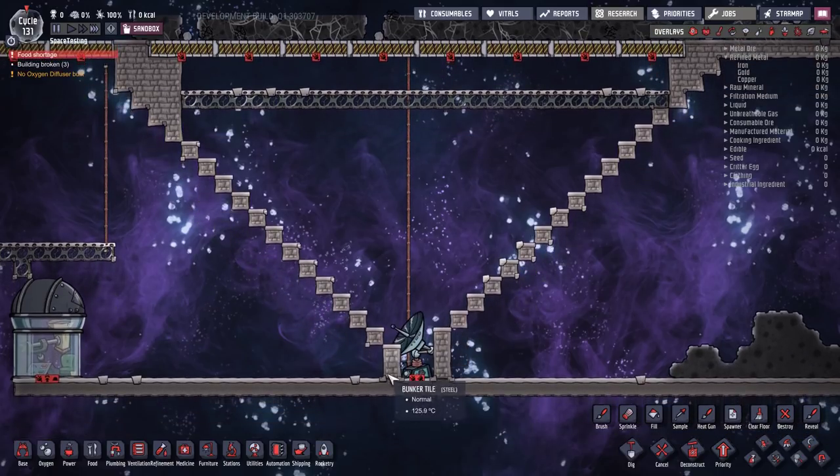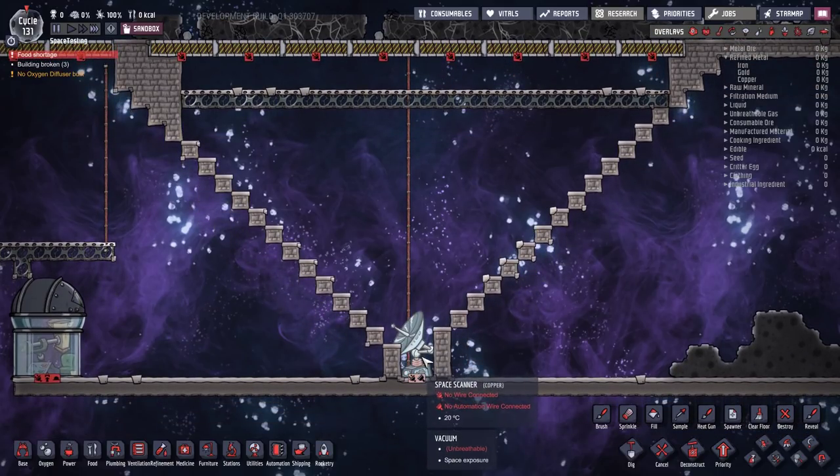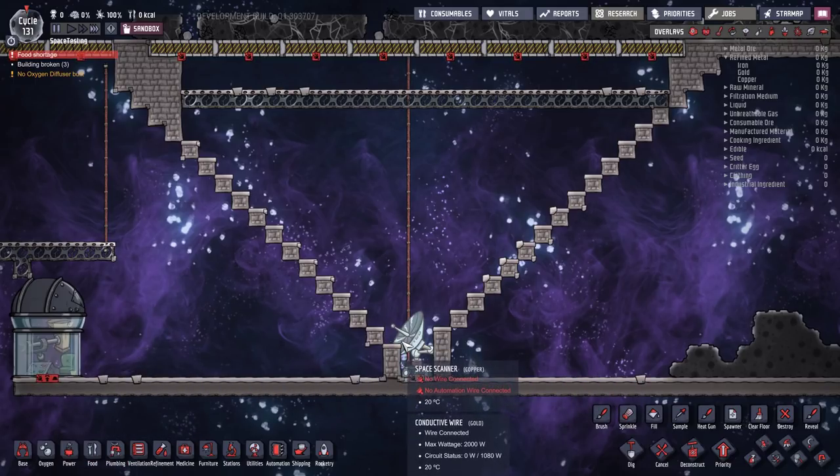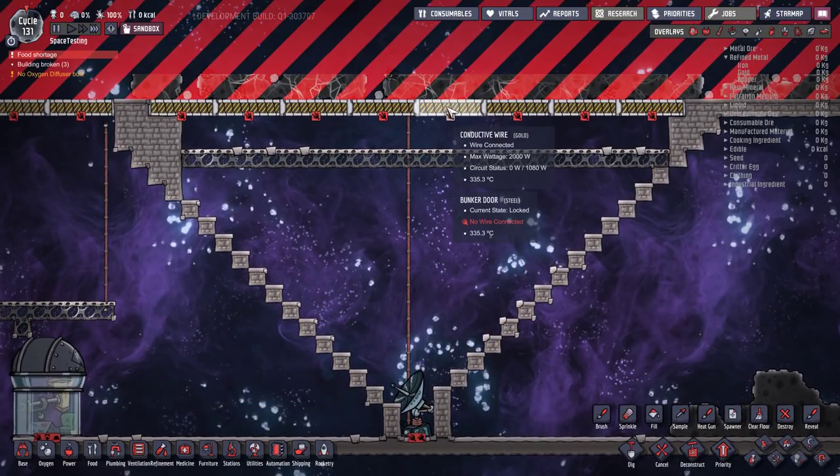Another problem is you can't put them anywhere near any machines. Anything within 15 tiles of this will cause interference — pretty much anything. Telescopes can function near it just fine, but things like aerotuners and pumps will interfere. You really want to keep these away from everything, otherwise the interference causes problems. Except for bunker doors — they don't seem to mind giant bunker doors, as long as they're open.